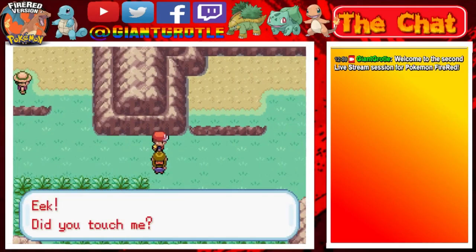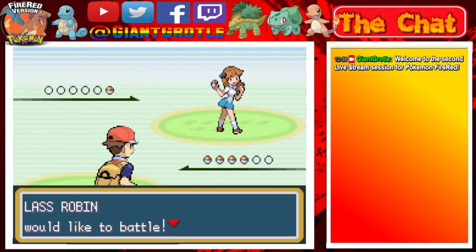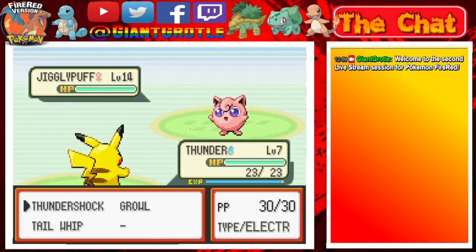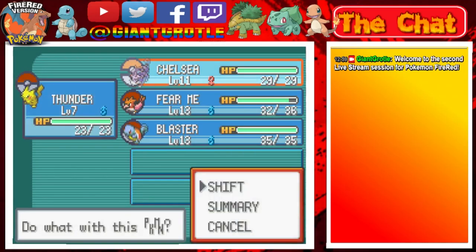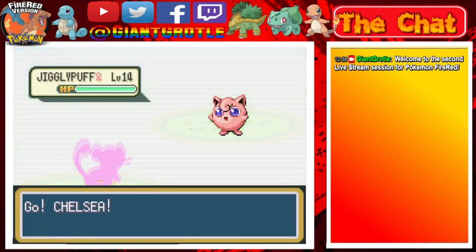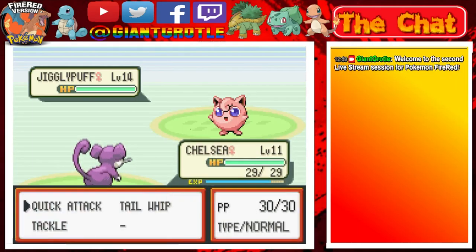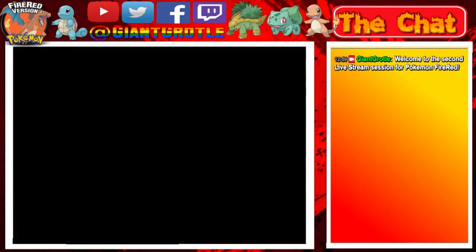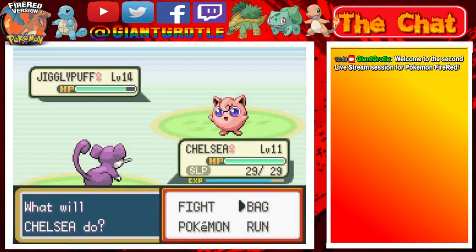Now this Last Robin has a Jigglypuff, level 14, with Cute Charm, and it knows Sing which can put your Pokemon to sleep. I recommend getting one or two Awakenings at the Mart in Pewter City. Hopefully we can take this Jigglypuff down. I don't even have Thunder Wave yet - it's almost level 8. Defense Curl lowers its... wait, that could be trouble. It used Sing - I was afraid of this. I think I bought Awakenings... wait, I didn't buy Awakenings - that's awkward.